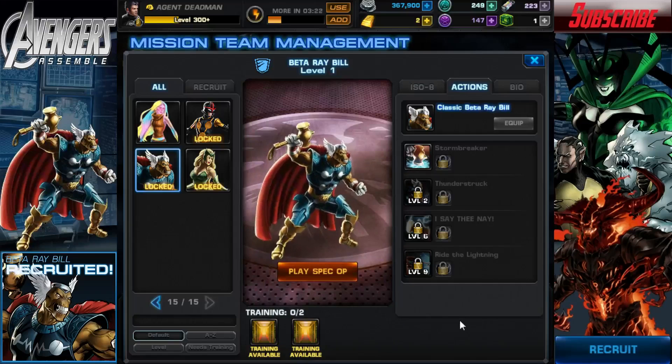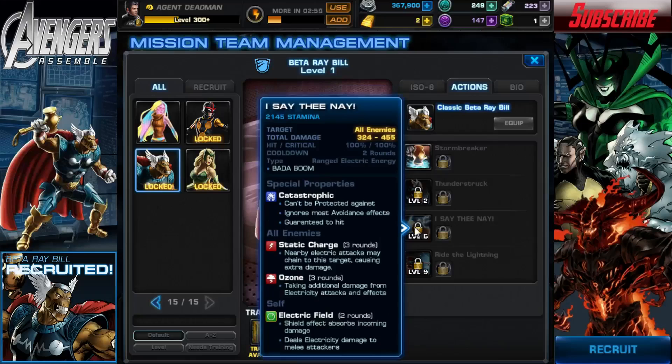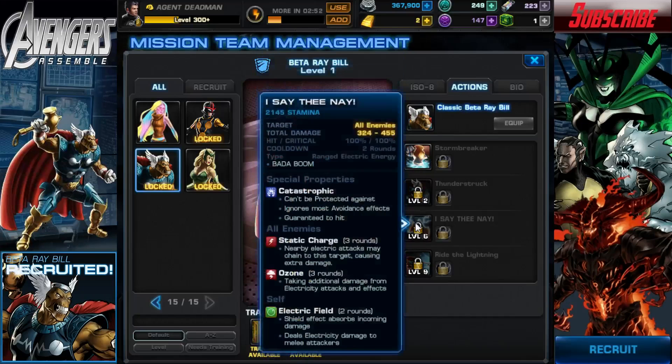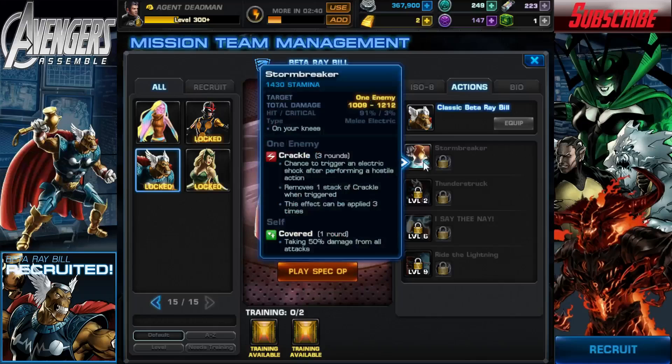It's painfully obvious to see what his money shot is — it's Ride the Lightning. I do find that getting Crackle on enemies and keeping it there is a little hard because they have a chance of getting rid of it. But aside from that, I can basically see where this goes: use I Say Thee Nay first to apply Ozone and Static Charge to everyone, followed by Stormbreaker to apply Crackle and get Covered. Then Thunderstruck to apply Cornered and get Breakthrough, giving extra damage for Ride the Lightning. It might be a little bit hard to get the full advantage due to Crackle, unless you've got some kind of weapon that does it for you.